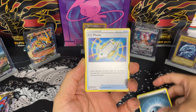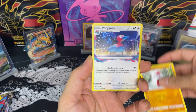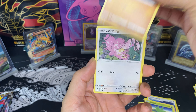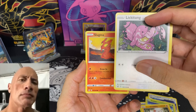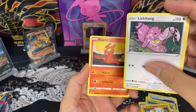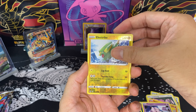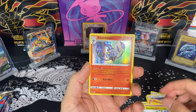Second pack: Arcanine, Machamp, Porygon 2, Oddish, Growlithe, Lickilicky — always suspect — Slugma, Clefairy, reverse Electric, and a holo Chandelure.